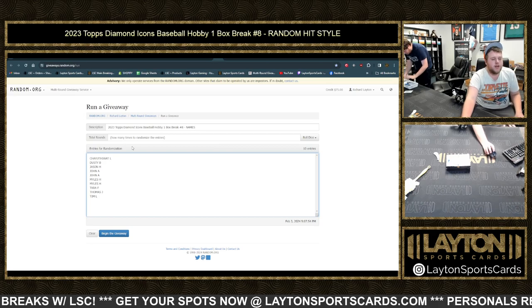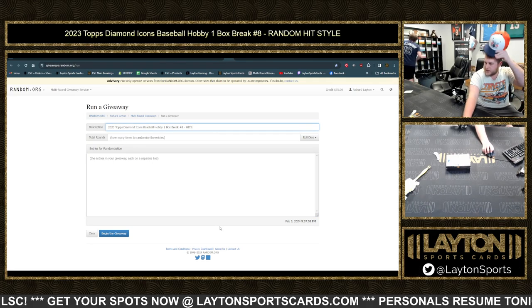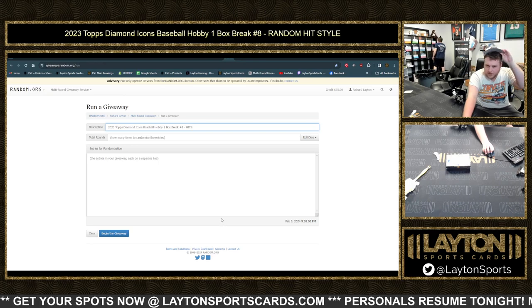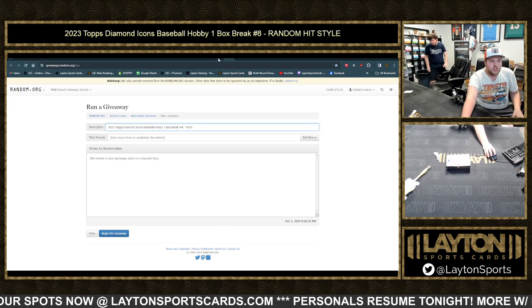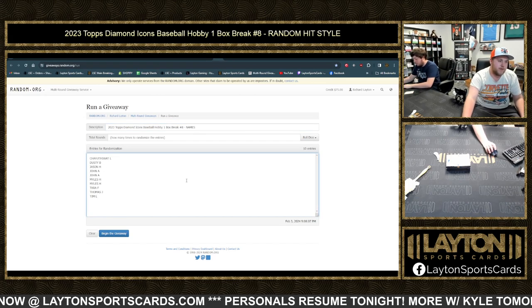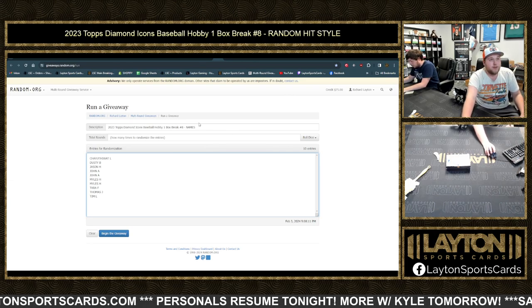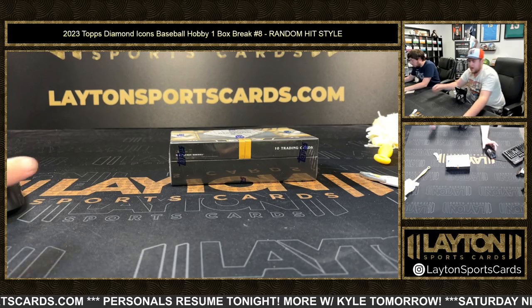We've got our 10 participants over here in a random.org window. We also have an empty one with the hits. As we do the break, Jake will be typing out a description of each hit. When the break is done, we'll copy them over into this sheet. Roll the dice — random the names 8 times, the hits 8 times, copy them over. Whatever hit is next to your name is what you will get. Good luck. Let's do number 8.